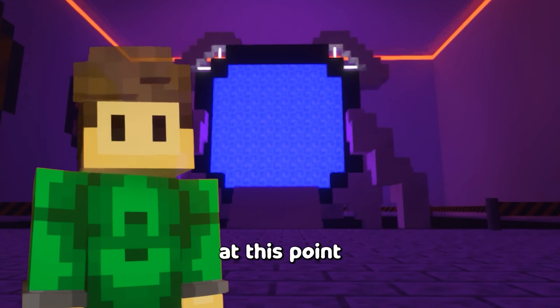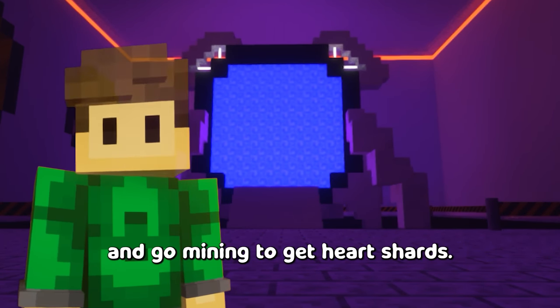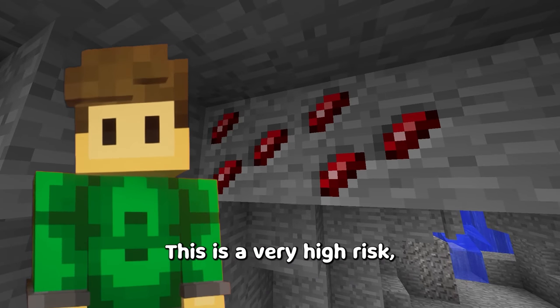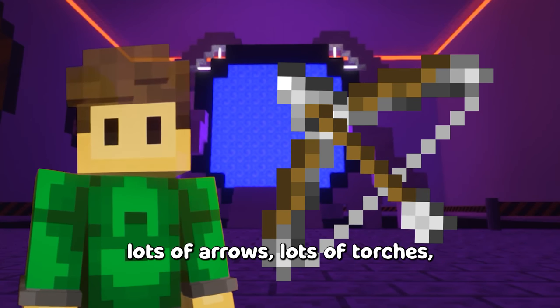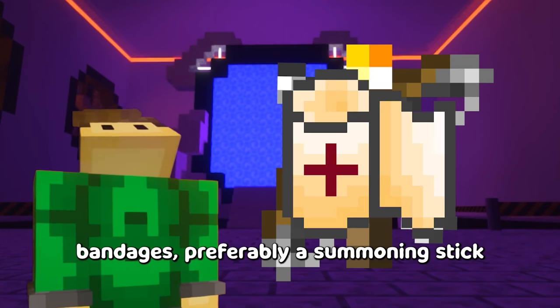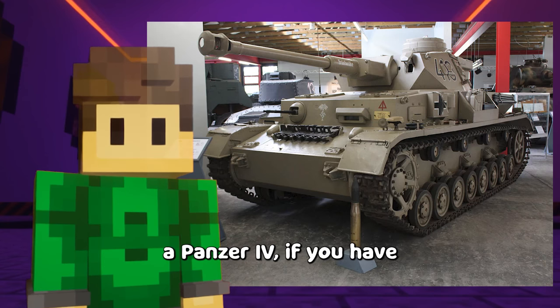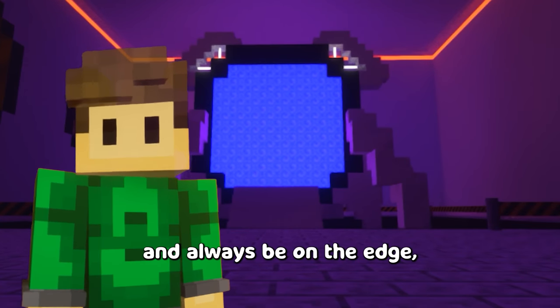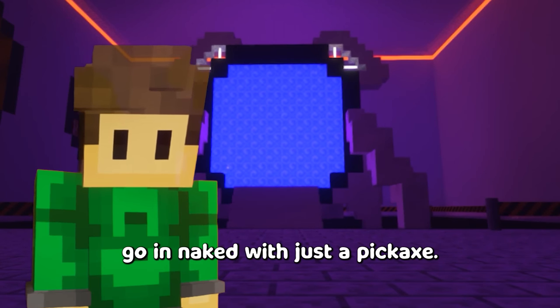If you're feeling very brave at this point and willing to lose all the progress you just made, you can try going mining to get heart shards. This is a very high risk but also very high reward activity. Before going into a cave, bring a bow, lots of arrows, lots of torches, bandages, preferably a summoning stick, recall potion, a panzer fort if you have one, and always be on edge. Or if you still believe the earth is flat, go in naked with just a pickaxe.